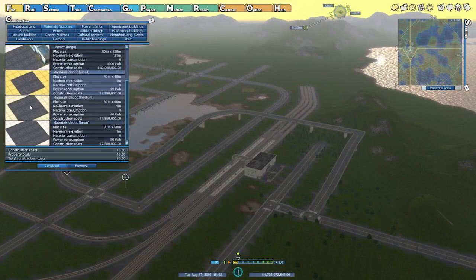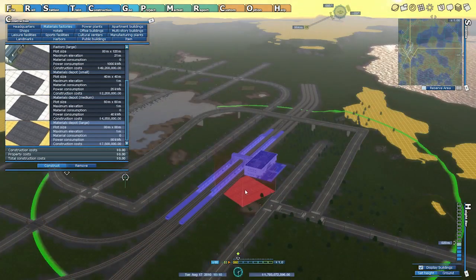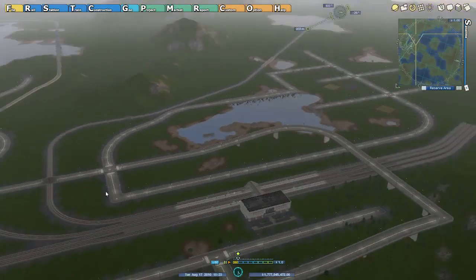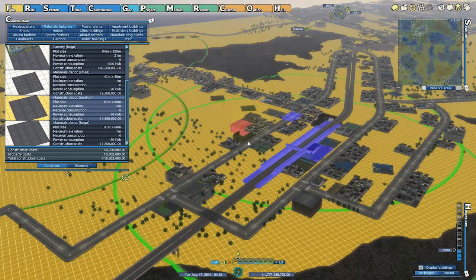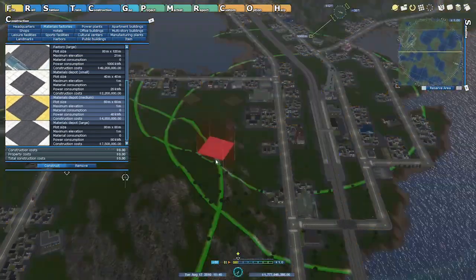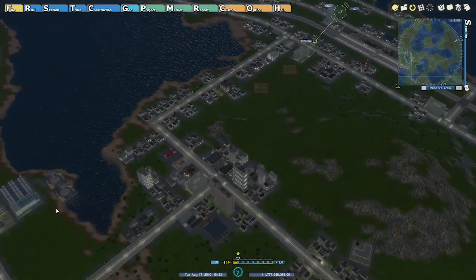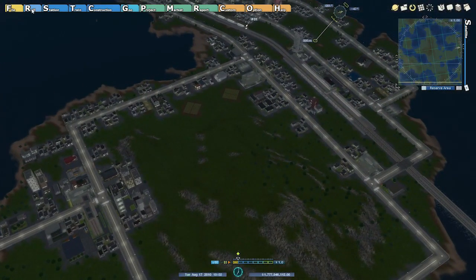I'm going to stick a depot underground, and given the size of this area and the fact that I want to use this as an expansion setup from my factory, I think we'll stick a big one under there. This is a somewhat risky proposition in terms of whether it's going to be profitable or not. There is another depot underground at the other station — right there — and those resources are being used. Shuffling from one area to another isn't a problem.